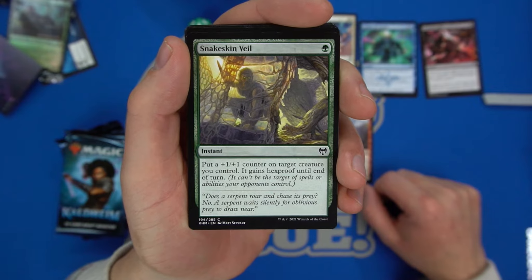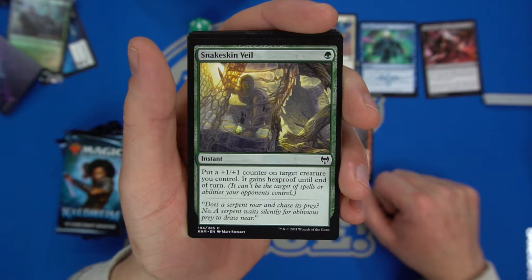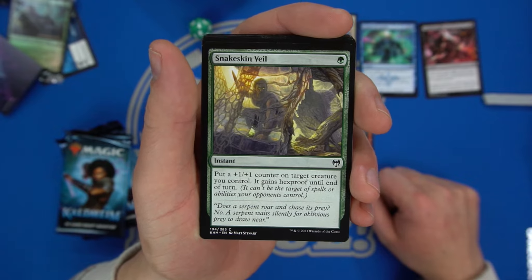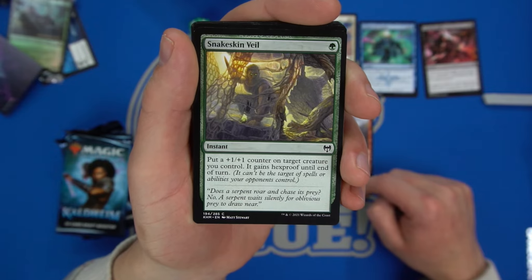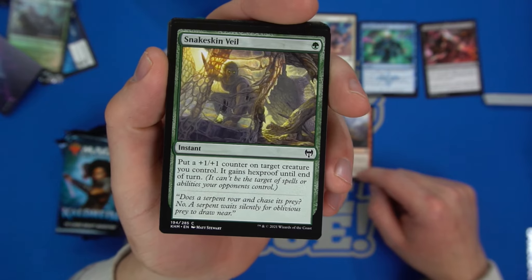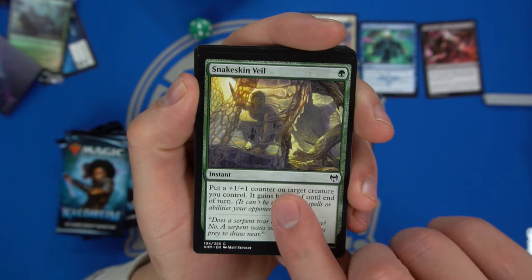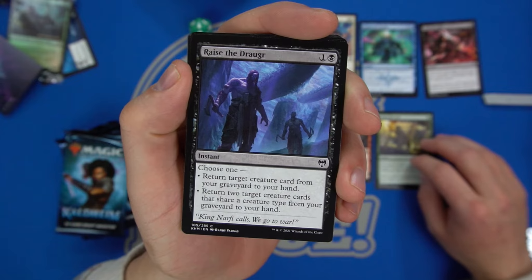Snakeskin Veil is going to be very good in a counter-based strategy — the plus-one counter sticking around is super relevant. Going back to Kaladesh, Throne, Theros, even Zendikar Rising — they all had plus-one-counter matters. This could definitely go in those decks. Raise the Draugr — return a target creature card from your graveyard to hand, or return two creatures that share a type.